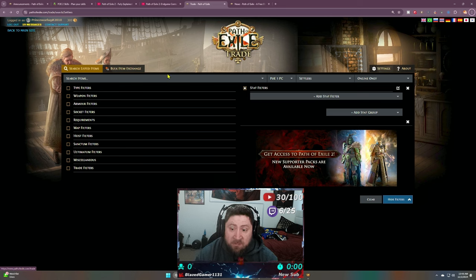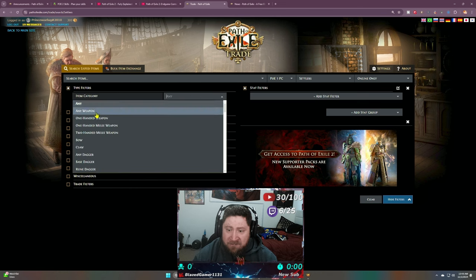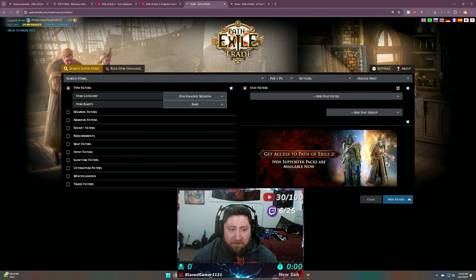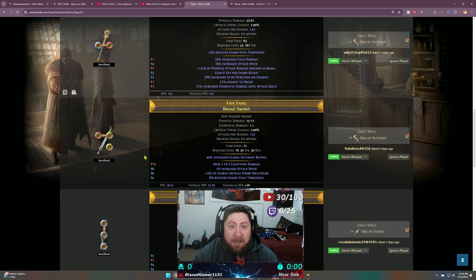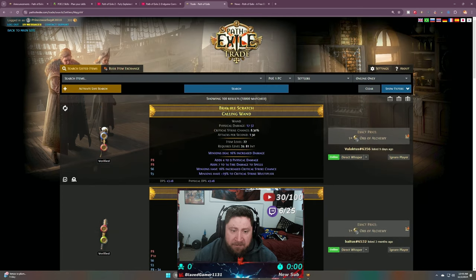On the Path of Exile trade site you can search for any item, any modifiers, anything you want in the game. To keep it basic, I'll search under type filters for one-hand weapons, set rarity to rare, and hit search. These are items that people have posted to this website that you can buy. Looking at the first result — a Bramble Scratch Calling Wand — it shows the different sockets, and on the right side it shows the exact price: one Orb of Alchemy.